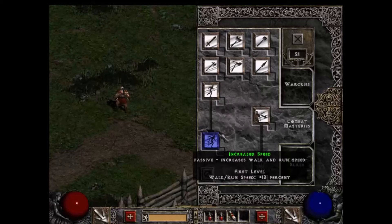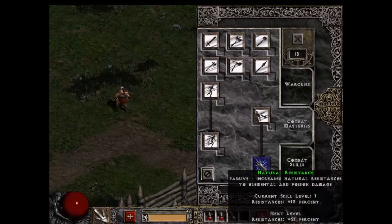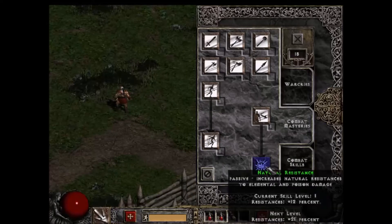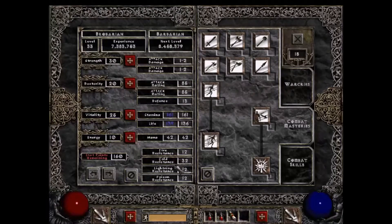These are all passive abilities — there's some increased speed, iron skin, resistances. Let me pull up the character screen and show you resistances. Resistances are displayed below and you can usually get them on gear or through skills like natural resistance. You have fire resistance, cold resist, lightning resist, and poison resist.